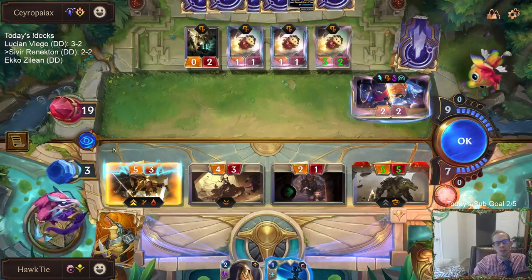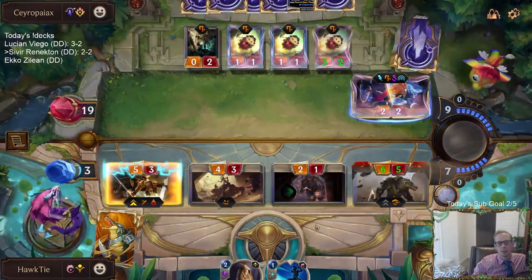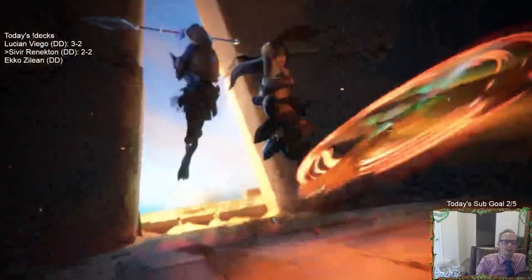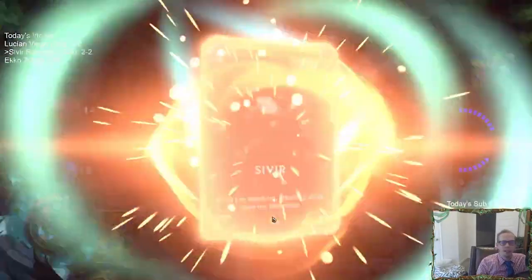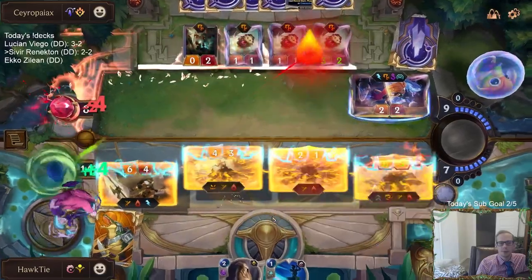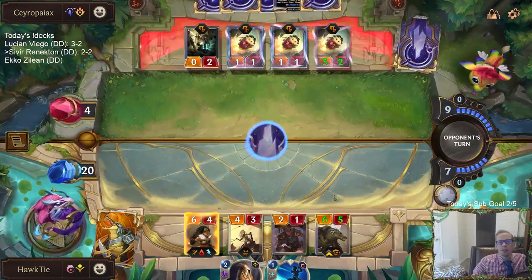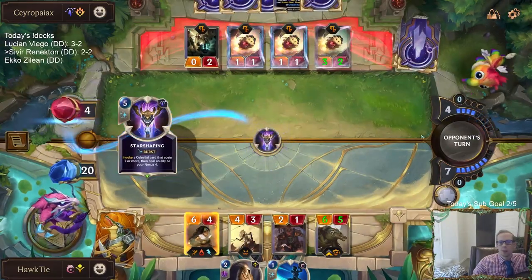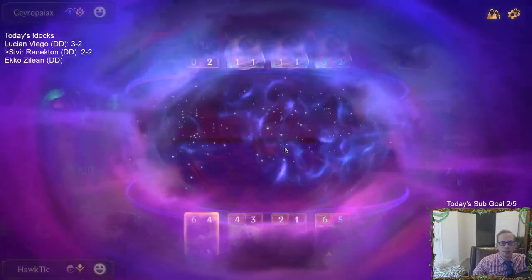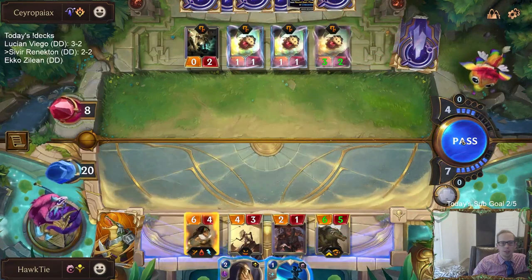I can't block. I can throw the spell shield. We're going back up to twenty — this is a game again. They did have leveled up Zoe, so all these things can get Elusive, Spell Shield, and all sorts of other stuff from the different Targon cards. But that's going to buy us a little bit of time.